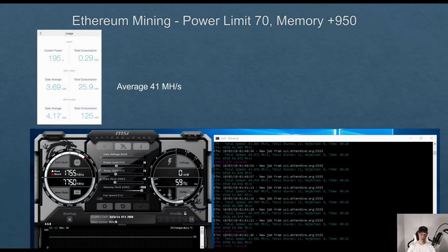For Ethereum, setting the power limit at 70 and boosting the memory to 950, I was averaging around 41 mega hashes consuming around 195 watts. Setting the power limit at 100 I was still averaging around 41 mega hashes. Just be aware these programs are not fully optimized for the RTX 2080 and the RTX 2080 Ti, but down the road these numbers should definitely be a lot better.